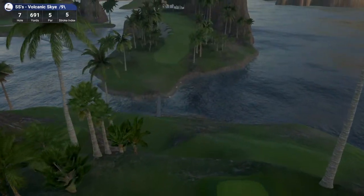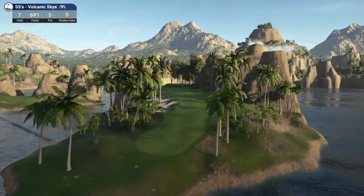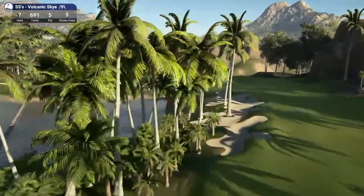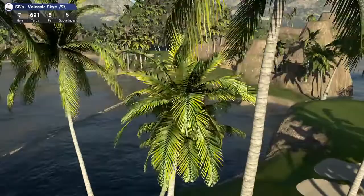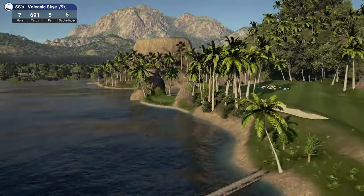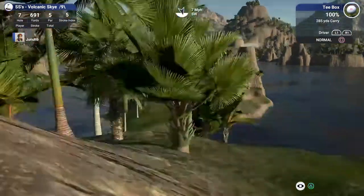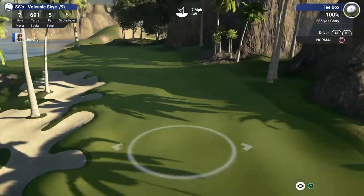Hole 7, 691 yards, par 5. Just breathtaking views here. We're chasing the record - the course designer sat at 4 under. Oh look at this - it curves around. Wow, is there a shortcut? Oh, he made it so I don't. He can almost - 390 down 239 feet. 240 feet would be like 80 yards, so it would be like 310. There's no shortcut unless you had a real strong wind in your favor. Alright, so I guess we're hitting driver.